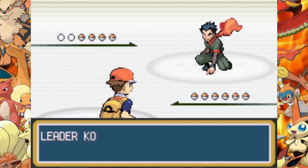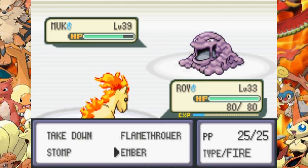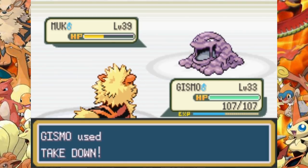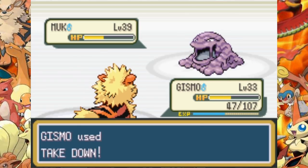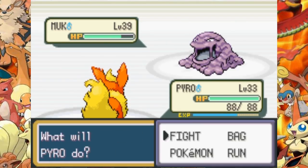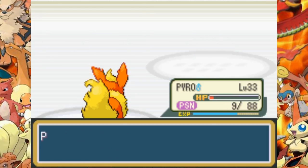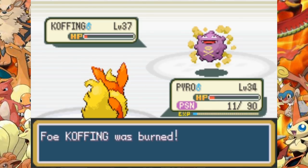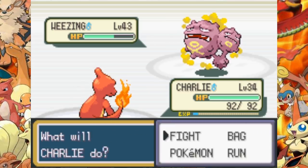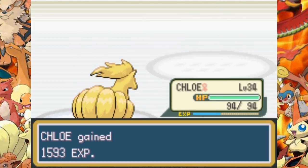We go to the 5th gym to fight Koga. Muk is a strong opponent as always and takes me out a couple of times, but we win not long after. The first Koffing goes down really fast. The fight with Muk is a long and annoying battle — he heals up a couple of times, raises his defense with Acid Armor, raises his evasiveness with Minimize, and does a lot of damage with Sludge. We fight with different Pokemon and Pyro does a lot of damage to take him out. The second Koffing goes down easily. Weezing is the last Pokemon and might be a real challenge. We get Smokescreened and Toxicked and get taken out, but deal a lot of damage. Ninetales finishes off Weezing with a last Flamethrower.